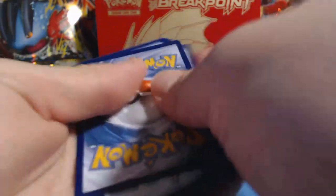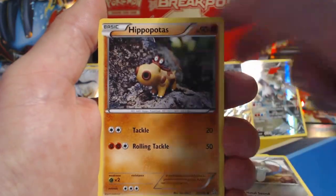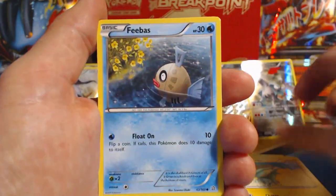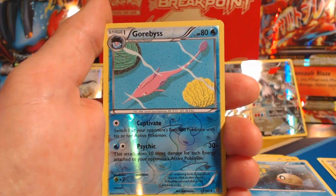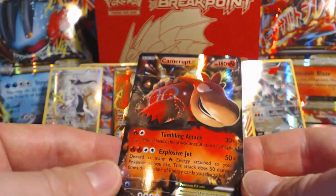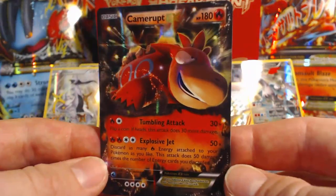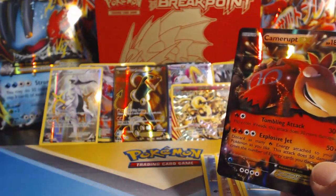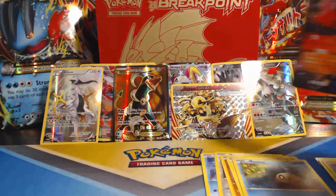Last pack — Primal Clash. Spheal, Honedge, Hippopotas, Electrike, Feebas, Knight Arena, Ruffseas, Bouffalant, reverse holographic Garbodor, and our last card of the video is — the Camerupt EX! Sweet, very very nice. So I got a whole slew of awesomeness out of one Hoopa EX box.